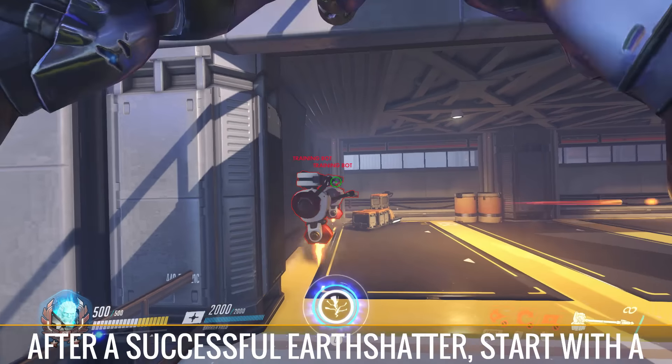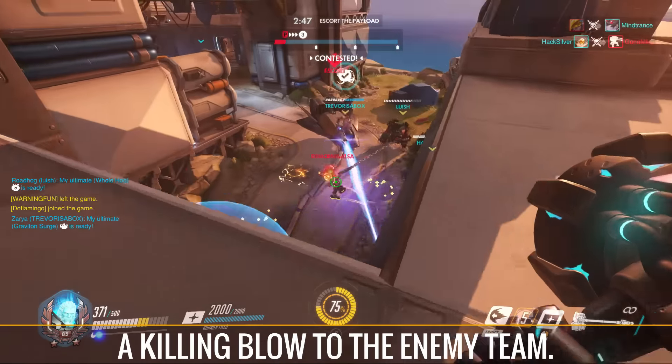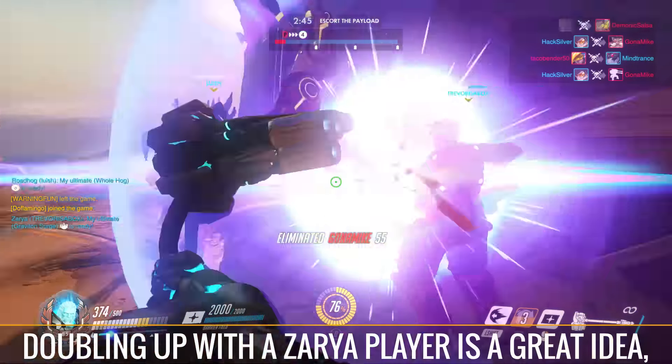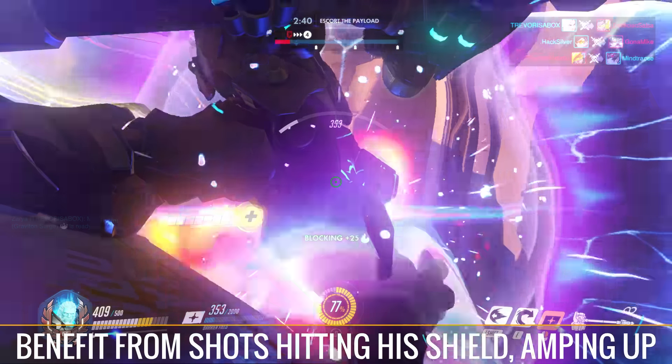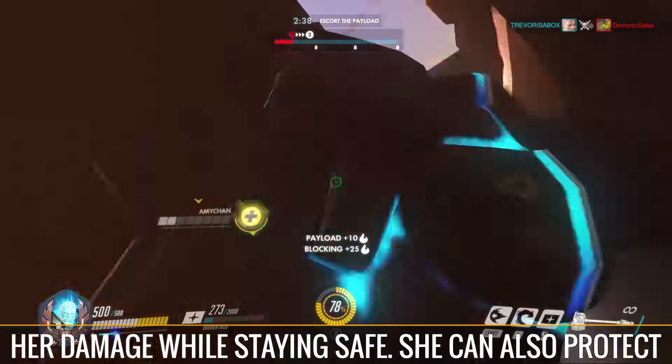After a successful Earth Shatter, start with a Fire Strike after lining up a shot and then follow up with either a charge or hammer to deal maximum damage. Combine it with other ultimates like D.Va's Self-Destruct or Reaper's Death Blossom to deal a killing blow to the enemy team. Doubling up with a Zarya player is a great idea, as she can use bubble shields on Reinhardt to benefit from shots hitting his shield, amping up her damage while staying safe.